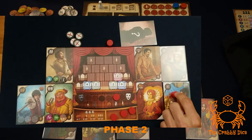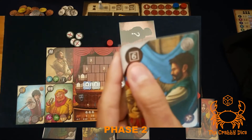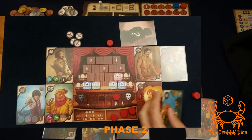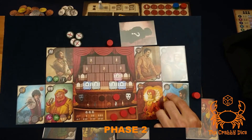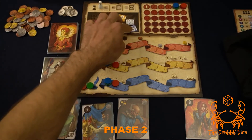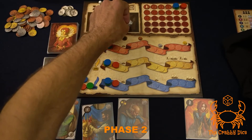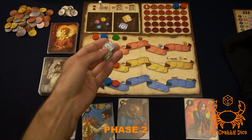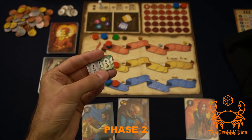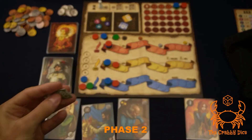Craftsmen work a bit differently. When you activate a craftsman, the top left tells you what type of part to take from the general supply: a square means theater parts, a circle means costume parts. For example, activating this craftsman lets me take six points' worth of theater parts from the supply — so I could take a five and a one, or a four and a two. As soon as you take theater parts, you gain the benefits printed on those tiles.